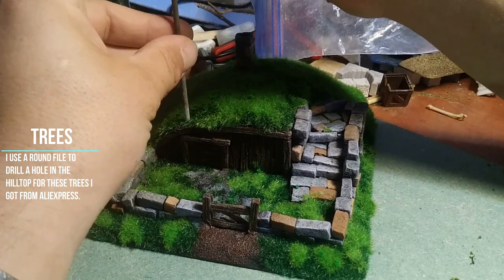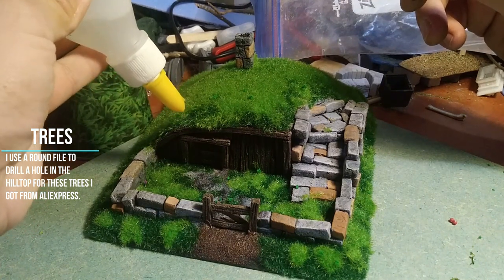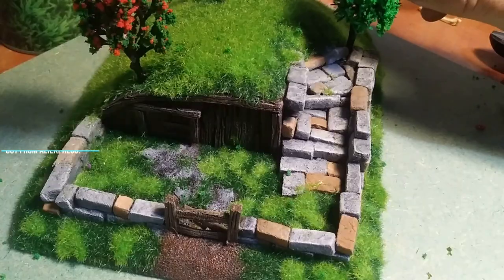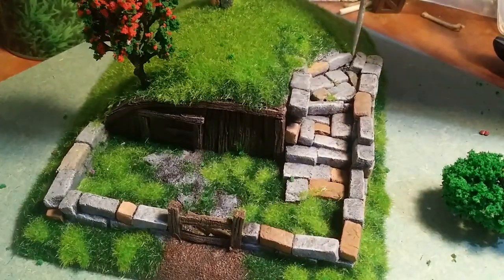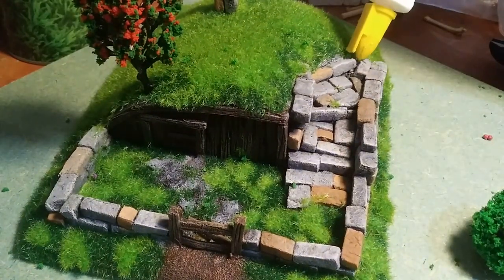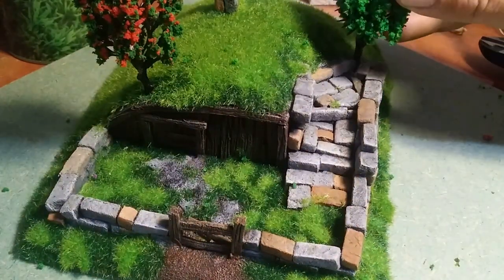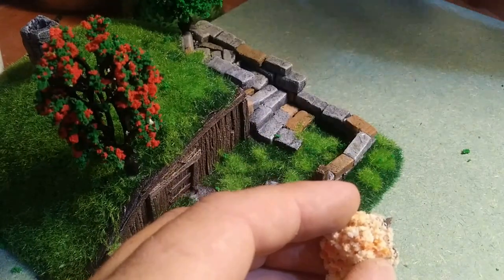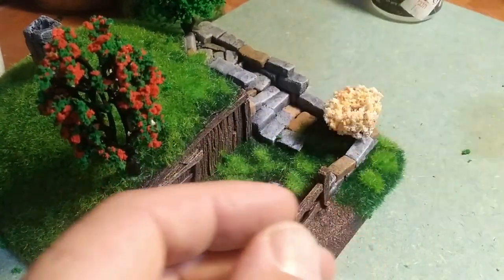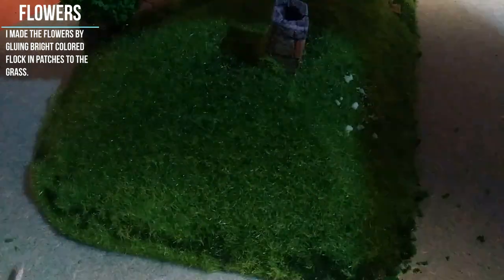Once the glue has cured it's time to glue in trees and shrubbery. I take a round file roughly the diameter of the tree trunk I'm going to put in and drill a hole where I want each tree. I get these trees from AliExpress — they're cheap, look good enough, and most importantly they're varied so I can use them for different scenarios. I put some glue in each hole and push in the trunk to where I want it.